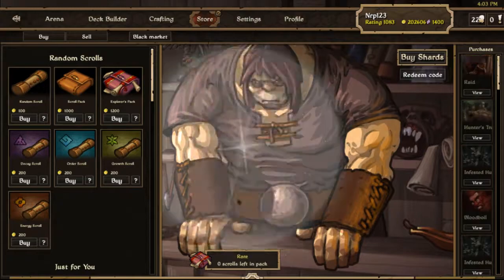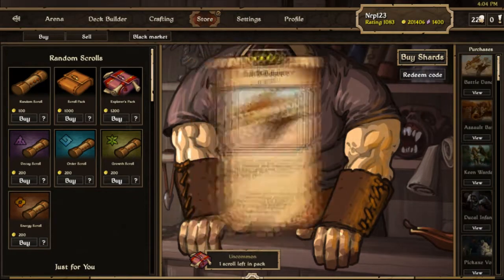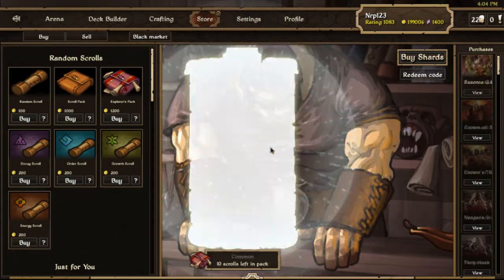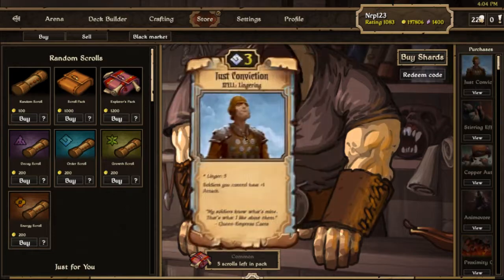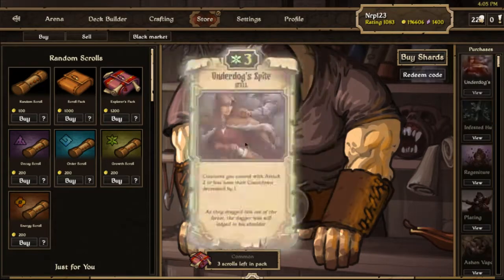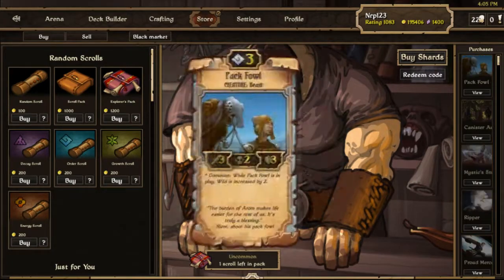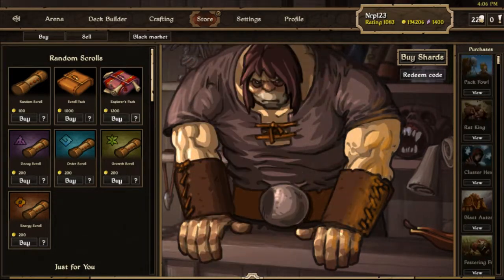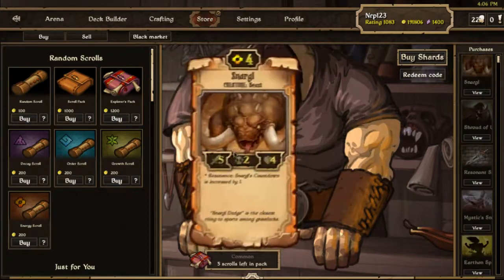If you didn't know: when you buy a scroll pack or explorer pack, you have a small chance — though not that small given how often it happens — of drawing an extra scroll. So instead of 10 scrolls you get 11. You can see it at the bottom: if after buying the first scroll it says '10 scrolls left' instead of 9, you have the extra scroll. The extra scroll will always be tier two or tier three, and could be rare, uncommon, or common — usually common tier two. So getting a tier three Echoes Wind-Up Automaton was the best possible scenario.